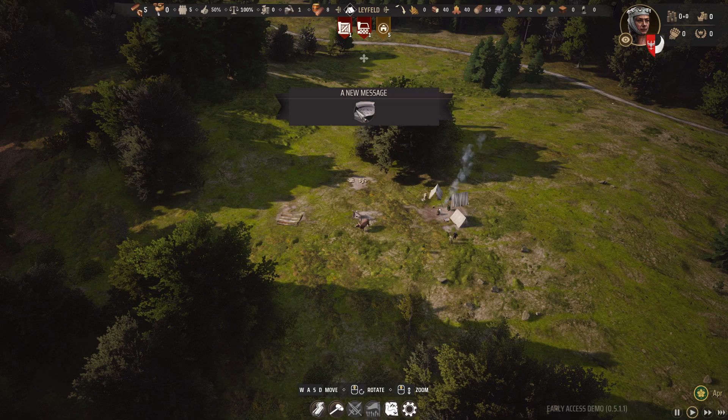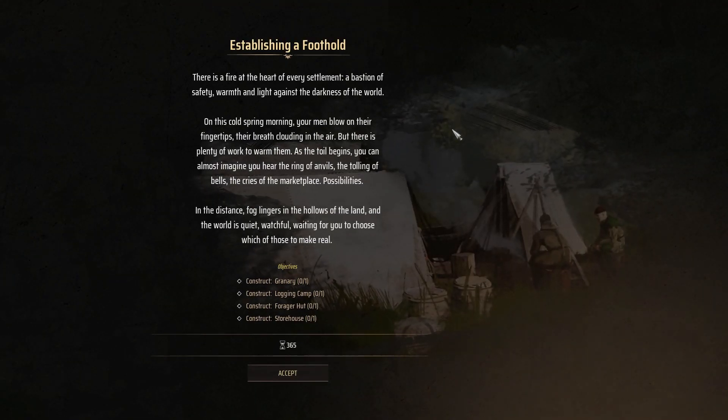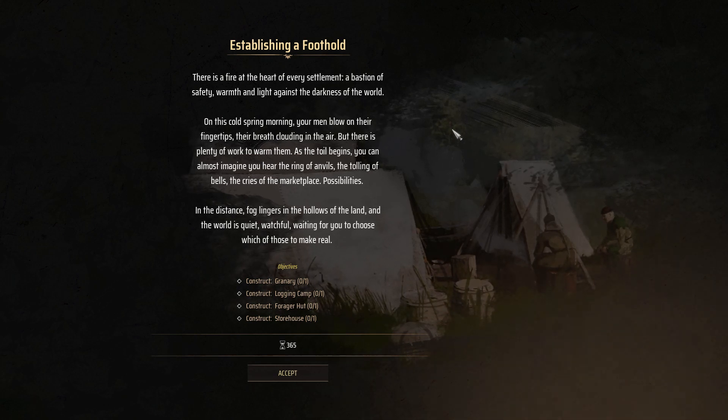Let's read this message and see what it beholds. Establishing a foothold. There is a fire at the heart of every settlement, a bastion of safety, warmth, and light against the darkness of the world. On this cold spring morning, your men blow on their fingertips, their breath clouding in the air. But there is plenty of work to warm them. As toil begins, you can almost imagine hearing the ring of angles, the toiling of the bells, and the cries of the marketplace. Possibilities. In the distance, fog lingers in the hollows of the land. The world is quiet, watchful, waiting for you to choose which of those to make real.